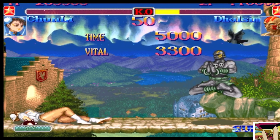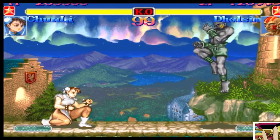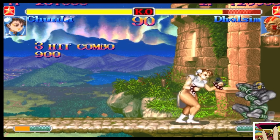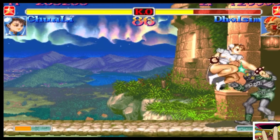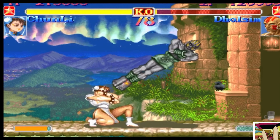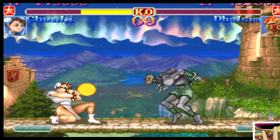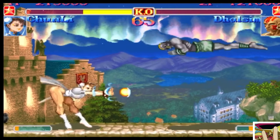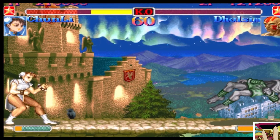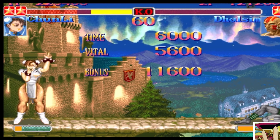That's a good round for Dhalsim — gets them at least a round. Can he get a second wind? That's the big question. Not going well — and there's the dizzy, I think that's going to be it. Oh man, just barely alive here. Super is on — makes him at least burn it. Just patiently waiting, and there it is. Just like that, the Chun player takes it very convincingly, five to one.